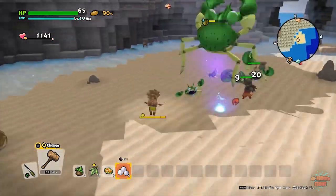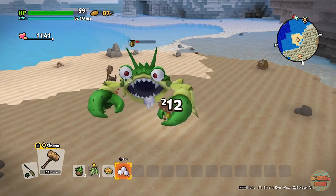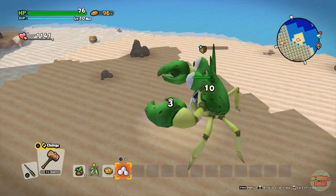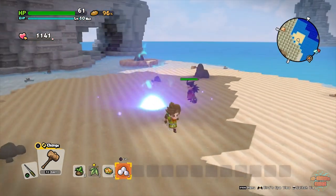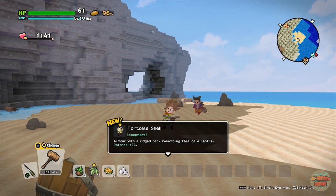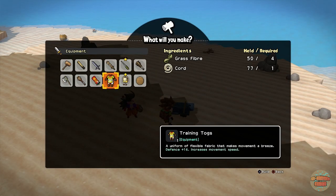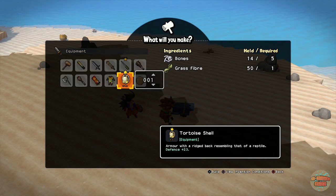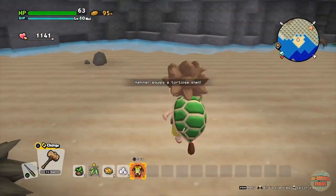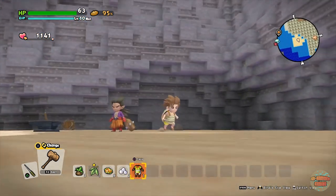This dude is tanky — his defense has got to be through the roof, which is understandable considering his drop. Once you've defeated him, you learn the recipe for the Tortoise Shell. This thing is just insane — it's even better than the Poison Needle. The defense on it is 23, which is already seven better than the training tugs. And you can get this quite early on, as soon as you feel ready to take him on. It's so cool.